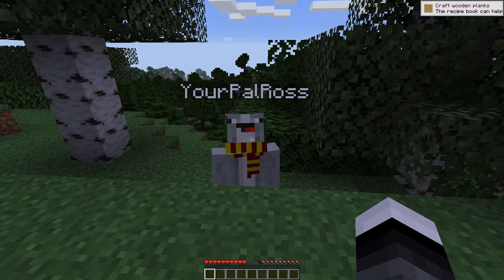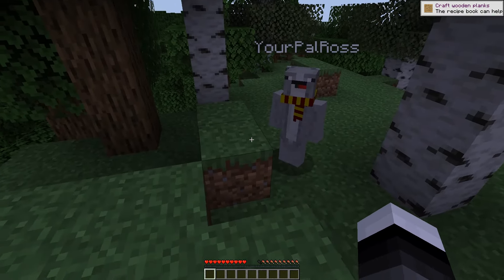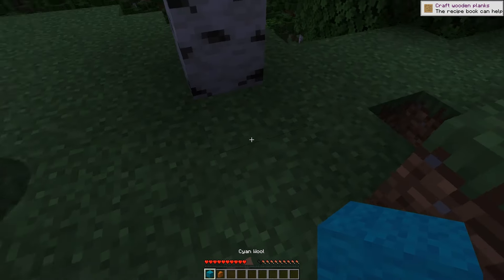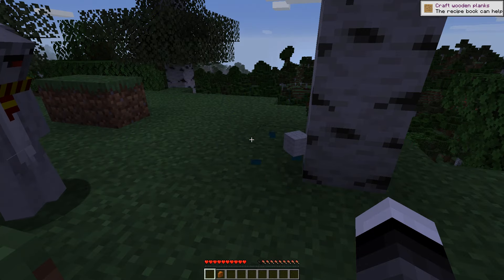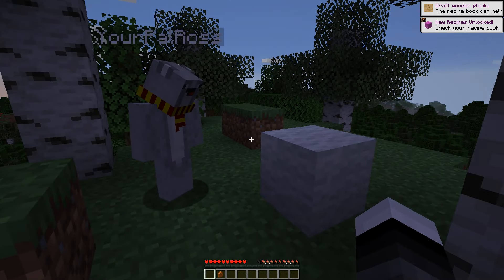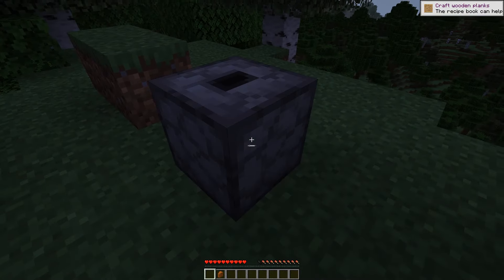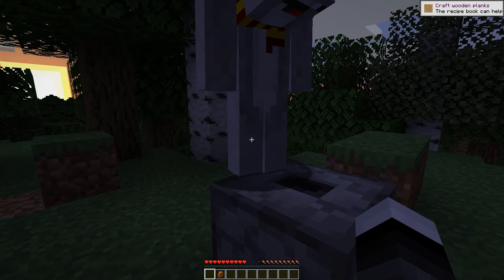It messes up vanilla Minecraft in a fun way. When we break things — like I'm gonna break this grass block here — the drops are completely randomized. If you put one of those down and we break this wool... blue wool becomes white wool! So all the loot tables in the game have become completely random. Oh, it's a dropper! So everything we break — but we still need a pickaxe and such.